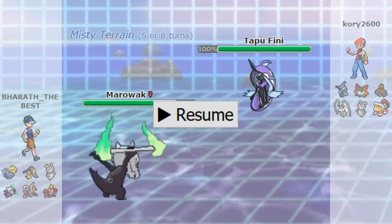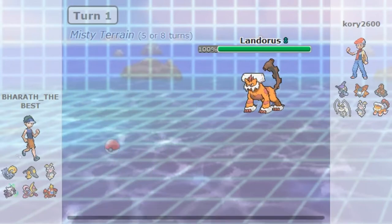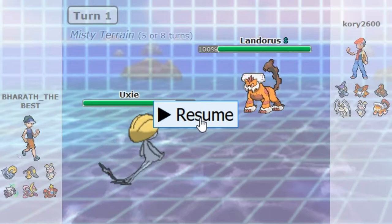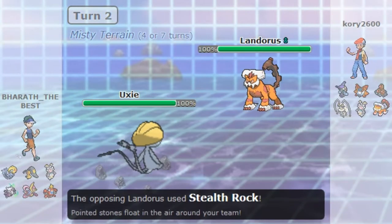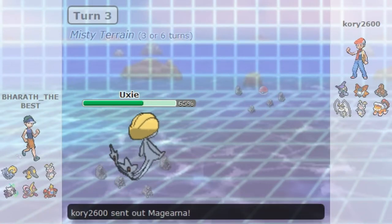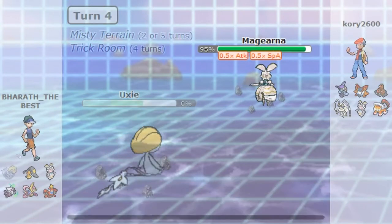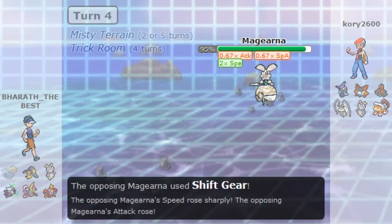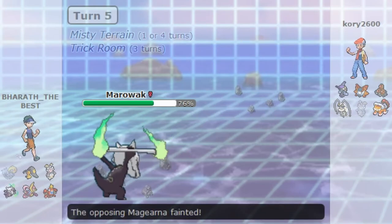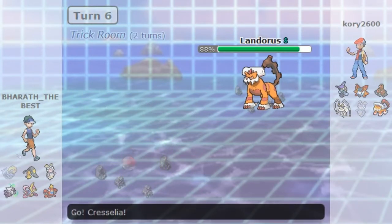I don't want to stay in and get Scald'd or Natures Madness'd, so I switch out into my Oxy, predicting either Scald or Natures Madness. He doubles out into his Landorus instead, and goes for Stealth Rocks - we basically trade rocks. I go for Trick Room on the U-turn, then Memento off on the Magnezone. After I get the Memento off, I go out into Marowak. He doesn't have switch-ins to Marowak - it's Rock Head Flare Blitz Marowak, and Landorus would be a 2HKO after Stealth Rocks.